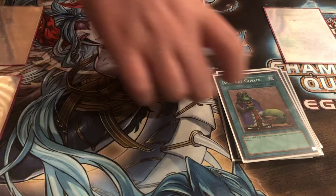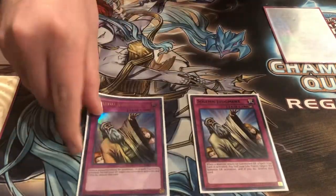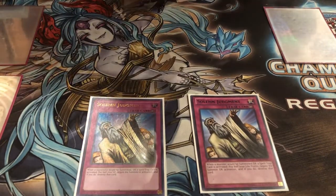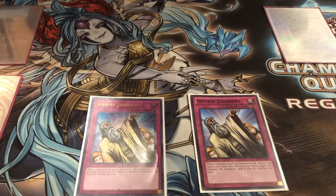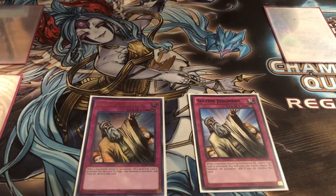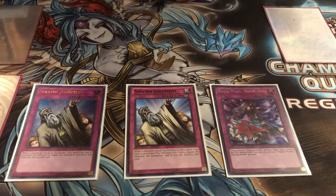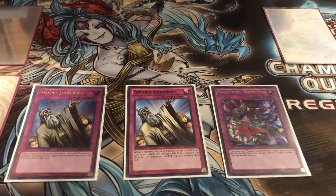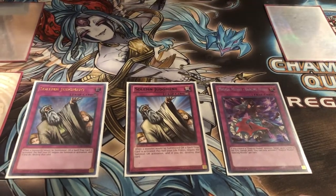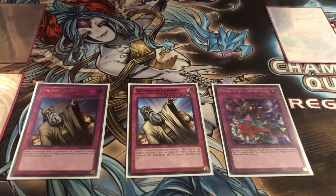On to the traps — I play two Solemn Judgment. It's just a really good card, it's at three, but I don't think this deck really needs three because of all the other negates it has. I play one Dance Needle — it's like a triple D.D. Crow; it gets rid of three of any cards from your opponent's graveyard. It's a card you can activate from your hand, so your opponent won't always know you have it and you can catch them off guard.